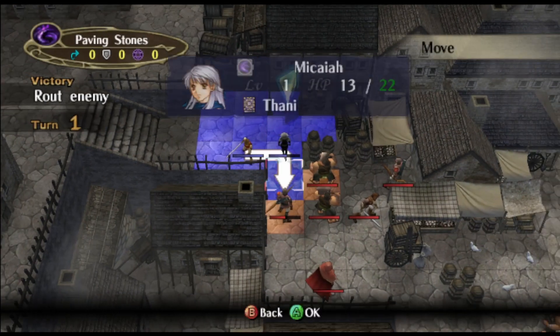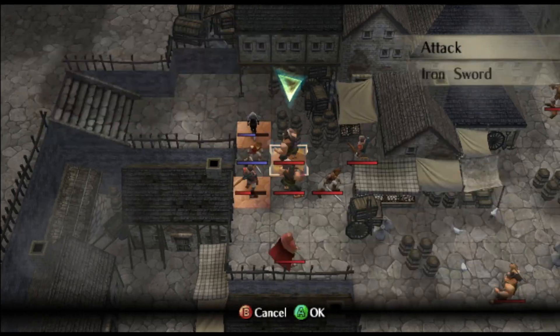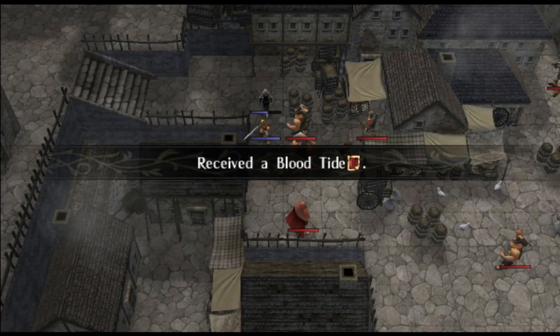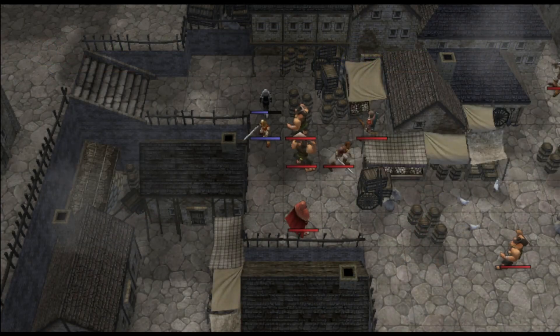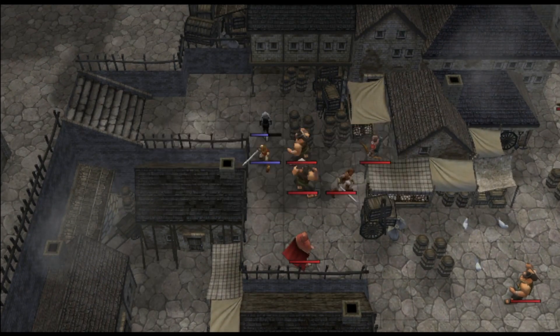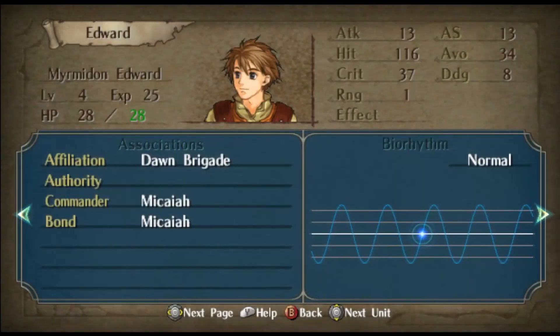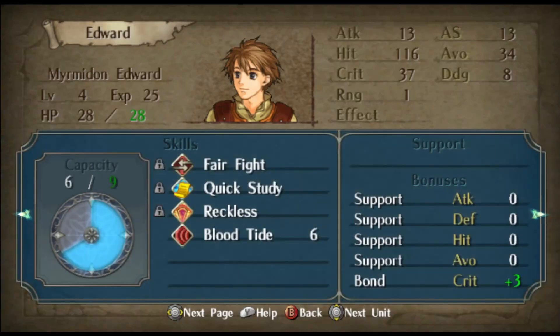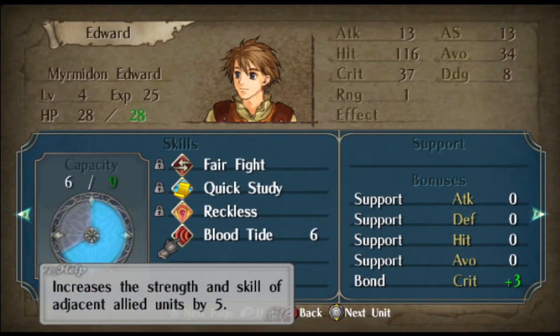I'll use a Safe State to showcase this. So here we have an Archer, and we'll quickly deal with him, and we get the Bloodtide scroll. Now, if we equip this, you'll see that there's no scroll in the inventory, but we do have the Bloodtide skill equipped.